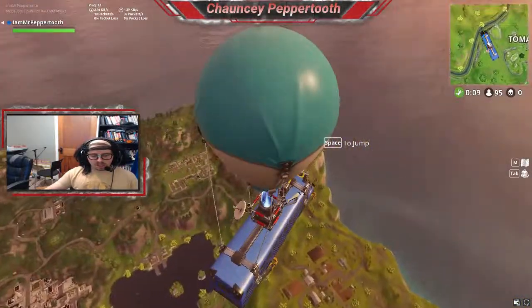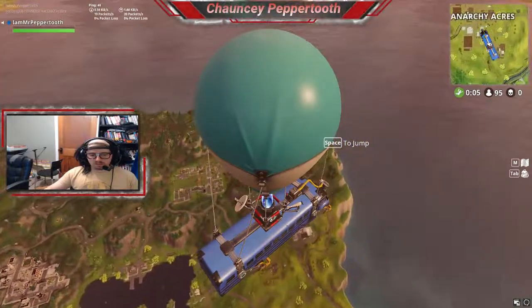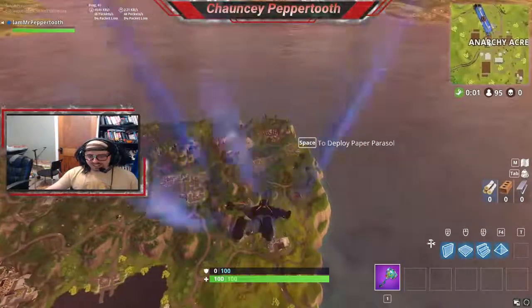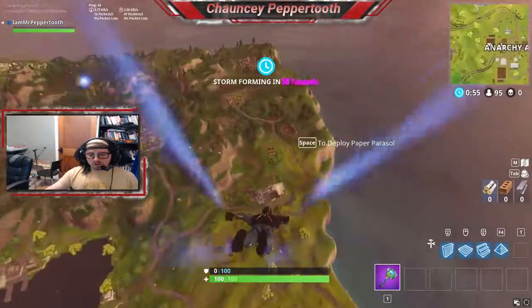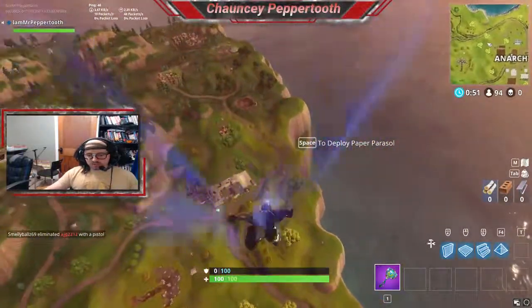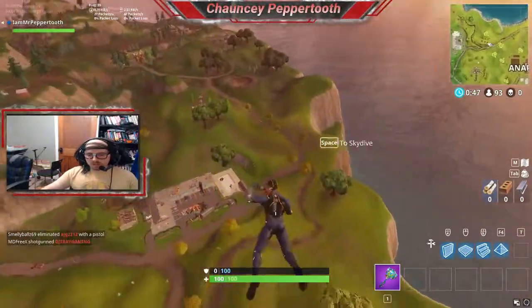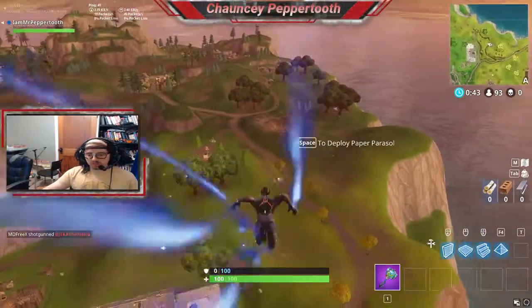Hopefully I can land at one and show you guys without getting pretty much shot immediately. That seems to be the issue — people are catching on to these spots and they're kind of interested in checking them out. Also I noticed that some of these locations, it's not always 100%, but they seem to all have chests at them, which is cool — adding a new chest spawn location.